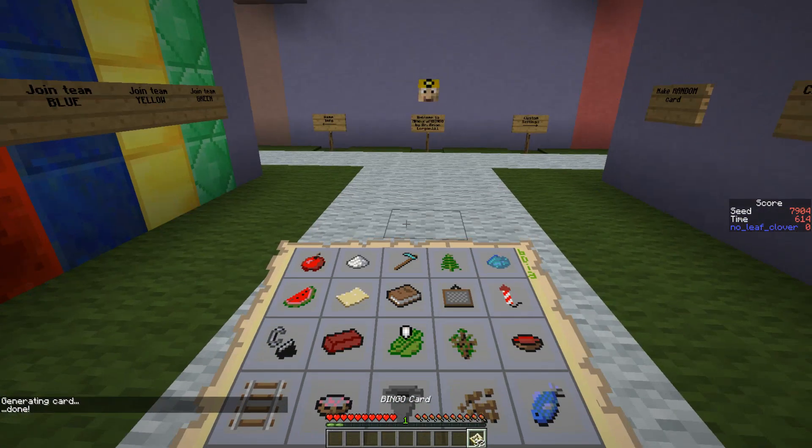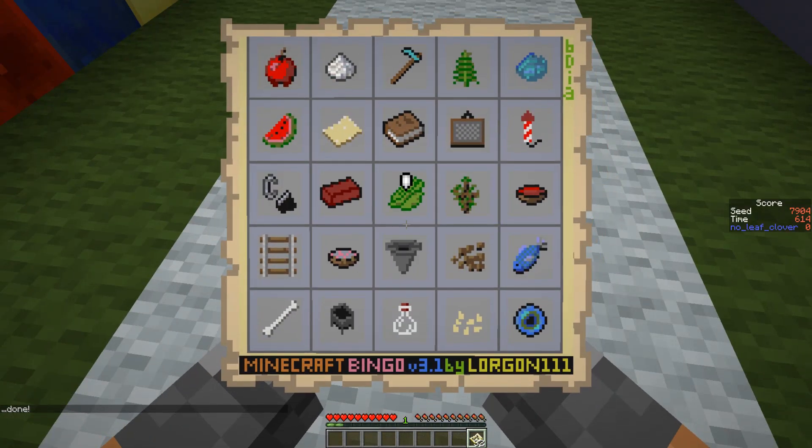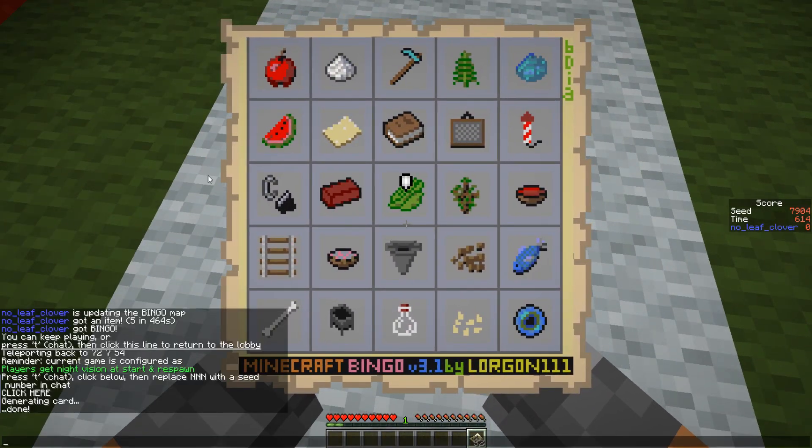This one spawns us in like a sprucy, taiga-type area, and there might be a village which could be good. Let's just see first. Maybe if the village is there and good, because the rest of this is potentially very easy. Maybe, but very likely no. This one needs a chunk and a pumpkin. This one is pretty good. The ender pearl is here and lapis is here — so our best bet is probably this if the village has beetroot.